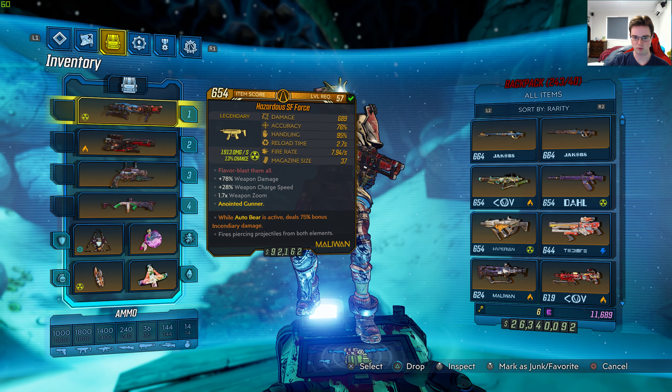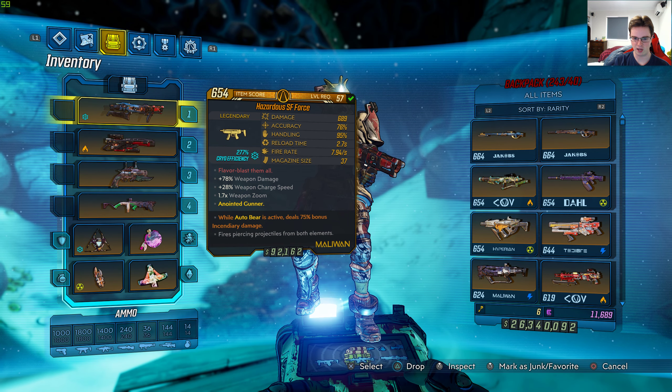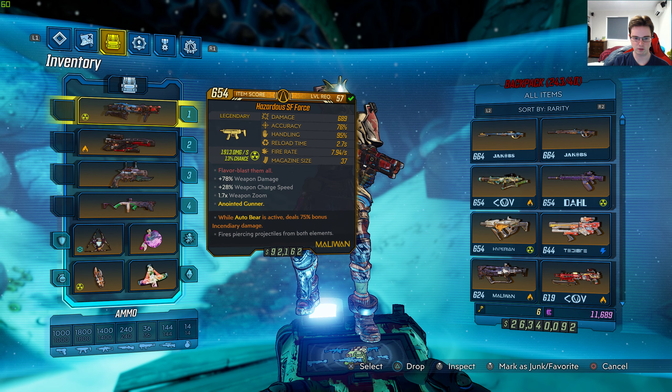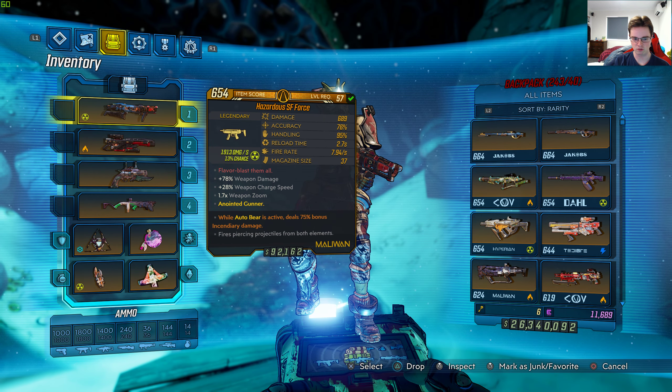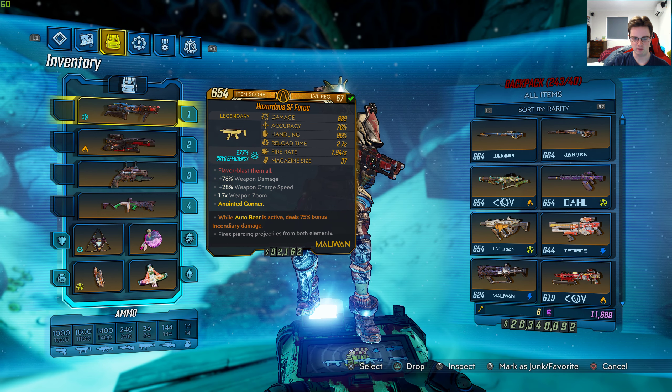It's level 57 with 689 damage, 76% accuracy, 95% handling, 2.7 seconds reload time, 7.94 seconds fire rate, magazine size is 37, and the red text says 'flavor blast them all.' 78% weapon damage, plus 28% weapon charge speed, 1.7 times weapon zoom, anointed gunner — I've got the anointed version for Moze exclusively. While Autobear is active, deals 75% bonus incendiary damage.